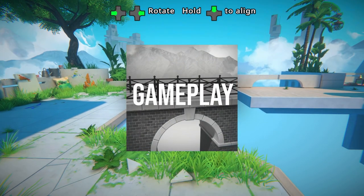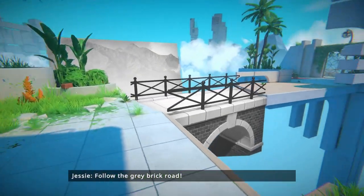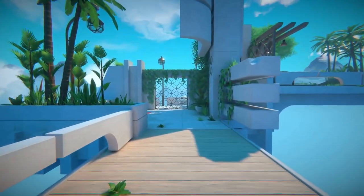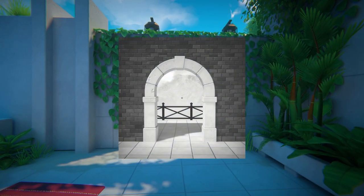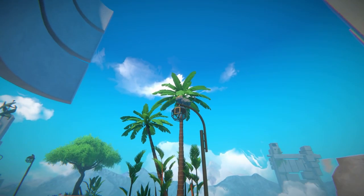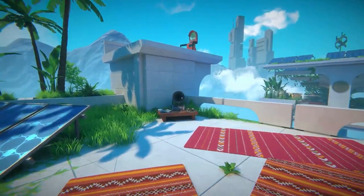If you're familiar with games like Portal and Subliminal, you'll feel right at home with the gameplay on offer here. Viewfinder manages to stand on its own, however, with its practically mind-blowing use of photography to manipulate the world around you — from simple bridges and stairways to using the images to access seemingly impossible areas. The way the 2D images transform 3D areas is nothing short of magic, and multiple times through my 4-hour playthrough I found myself wondering how the devs pulled it off.